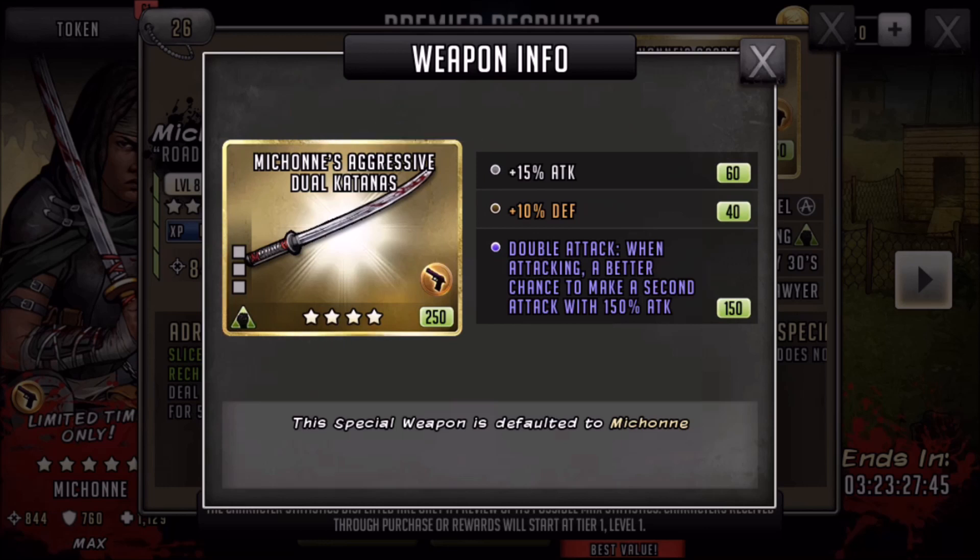It's her rush that makes her absolutely great. The weapon here has fairly average stats but can be upgraded. The most interesting trait is the double attack — 150% extra attack — which is fairly handy, considering her rush already does 400% damage. If you can get that to go off just before or after the rush, that's going to be a solid amount of damage.